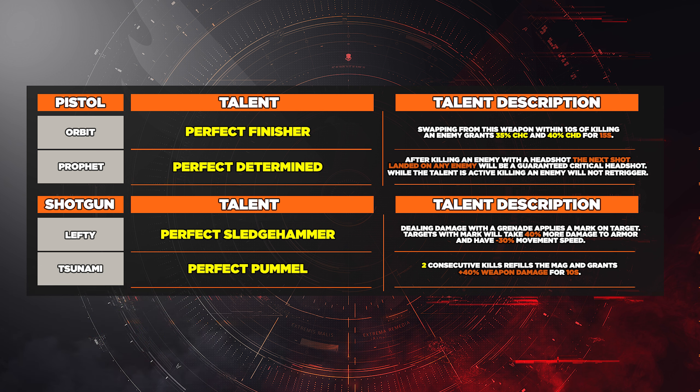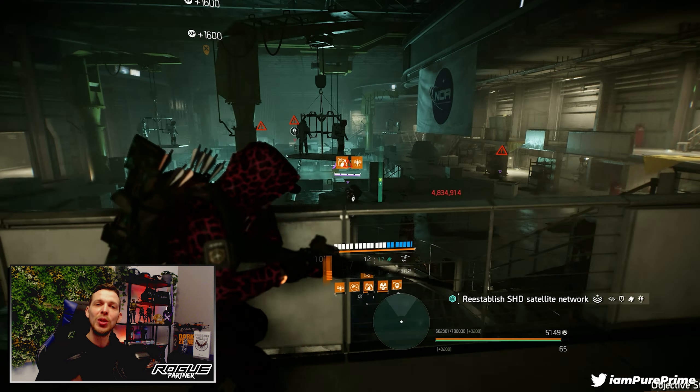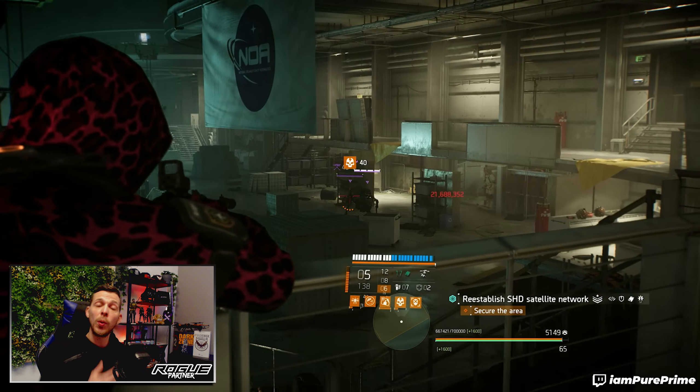For our last two blueprints in the shotgun category: the Lefty has Perfect Sledgehammer — dealing damage with a grenade applies a mark on a target; targets with the mark take 40% more damage to armor and have minus 30% movement speed. The last one is the Tsunami, coming in with Perfect Pummel — two consecutive kills refill the mag and grant 40% weapon damage for 10 seconds. These were all the blueprints added with TU20 to the Descent loot pool.